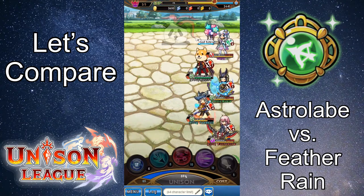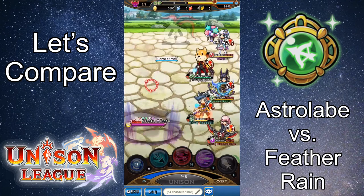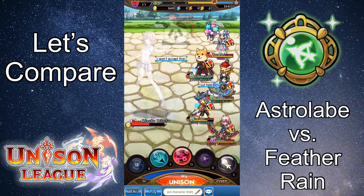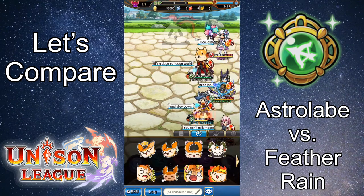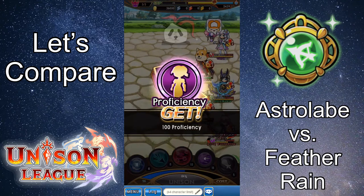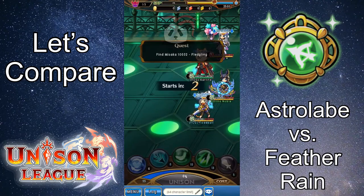Most people would agree that Astrolabe is the better of the two moves, but I feel like different situations call for different measures, so let's talk over each of these moves and do an overall comparison. If we're just talking about raw power, Astrolabe is better and more accurate. It doesn't have the 20% chance to miss which Feather Rain has. Although the accuracy is increased during Feather Rain's combo, it doesn't compare to Astrolabe's ability power of 160 during a combo and constant 100% accuracy, unless affected by a status ailment like blind.